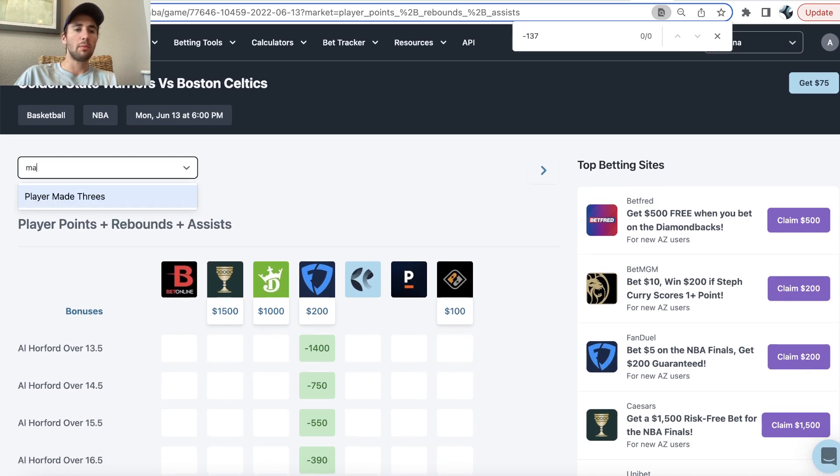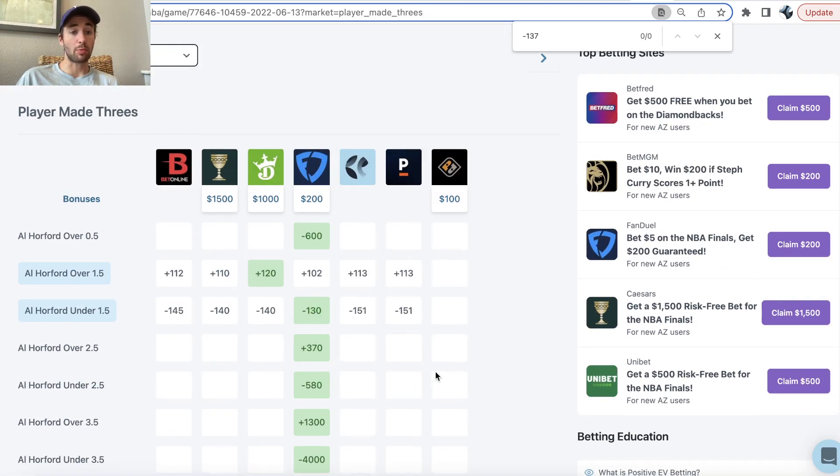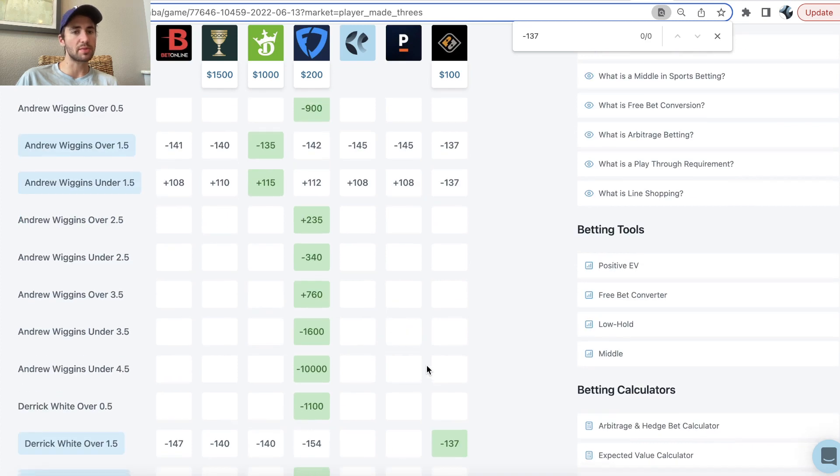If we go to, for example, player made threes and we look at sportsbook odds and compare them to the sportsbooks, here you can see Andrew Wiggins. The sportsbooks have the over heavily juiced. Pinnacle sportsbook — the sharpest sportsbook in the world — and BetOnline, another pretty sharp sportsbook, both have the over around minus 140 to minus 145. These sportsbooks, which take a lot more betting action and are sharper, are pricing the over as more likely to hit — maybe 54%.